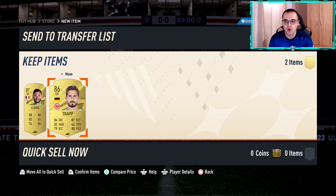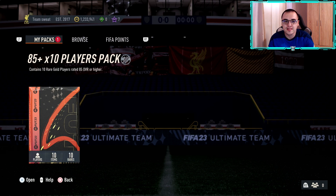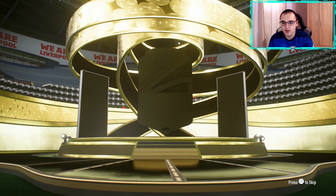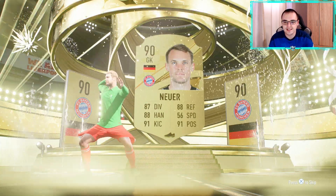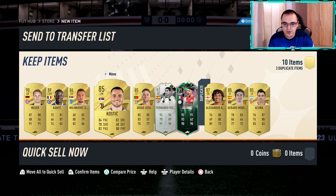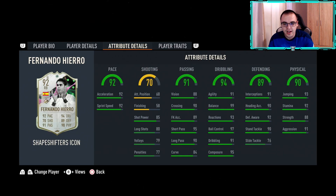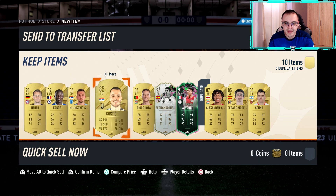Now the last pack of the video — the 85 times 10. We'll also be completing the 88 plus Hero player pick straight after. Opening now — a goalkeeper at the front, that's Manuel Neuer, a 90 rated keeper — actually quite nice! In the rest of the pack we get Fernando Hierro and Alvarez — that's actually quite nice. Hierro looks like a usable player, and we also get Kante, Trent, Gerrard and Moreno. A really nice pack overall.